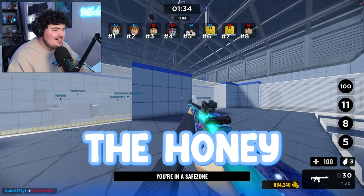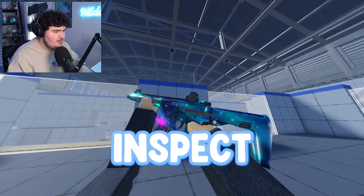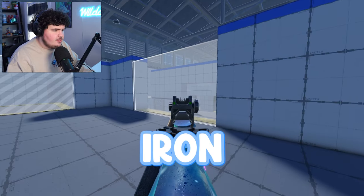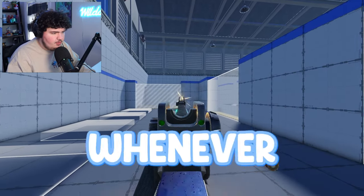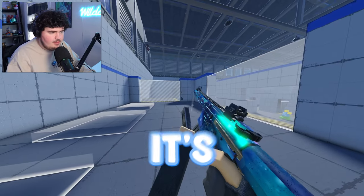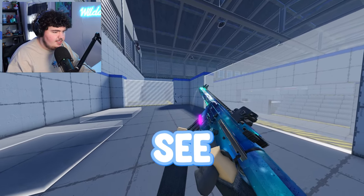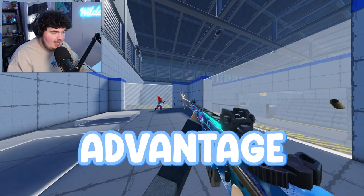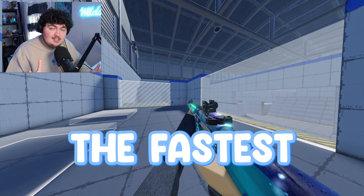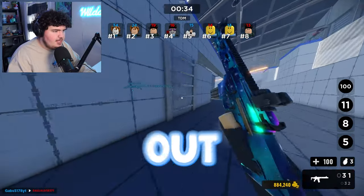This right here is the Honey Badger in all its glory. Here's the inspect animation — very clean overall. This is what the iron sights look like when you ADS, and this is what it looks like when you're aimed down sights and shooting. Pretty nice, not bad at all. This is the reload animation, and this gun has one of the fastest — if not the fastest — reload speeds in the game.